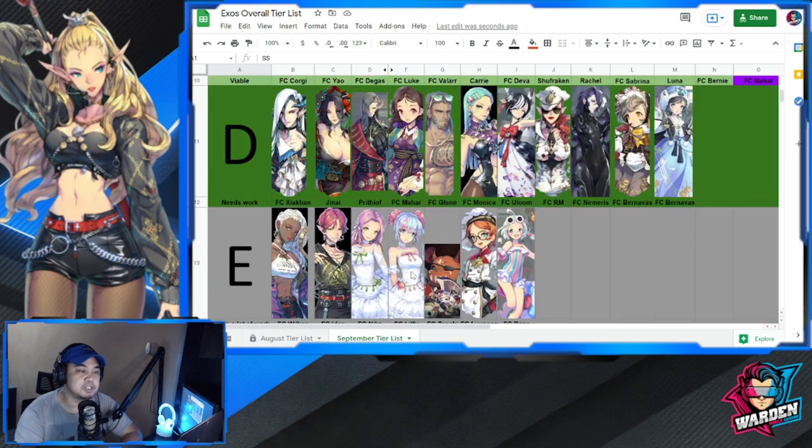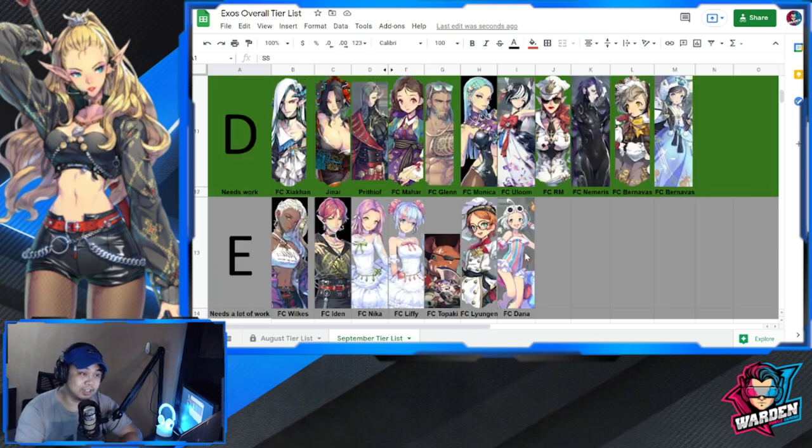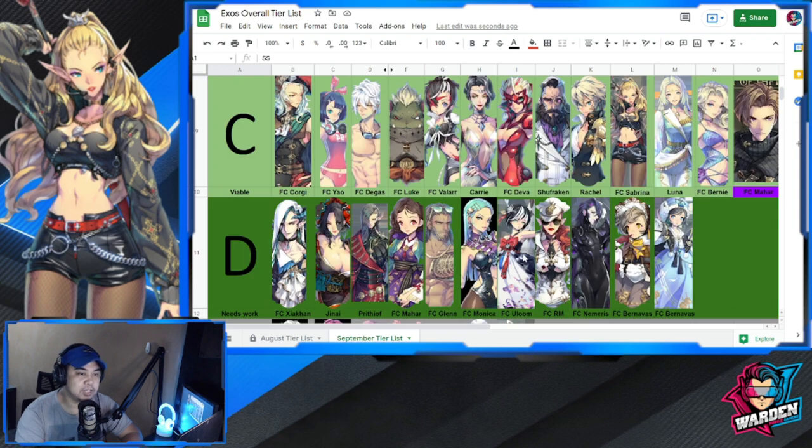For Tier E — heroes that still need a lot of work — they're still the same as August. Tier D is also going to be the same. Moving on to Tier C, the viable tier.